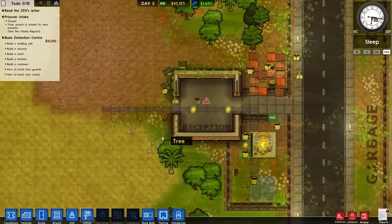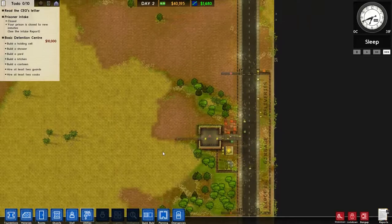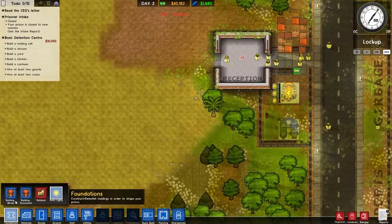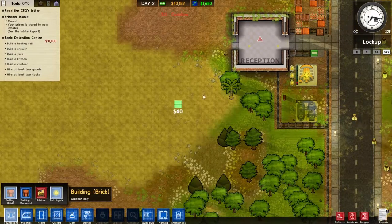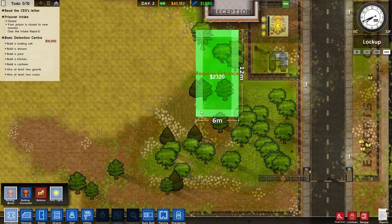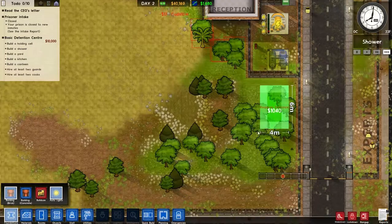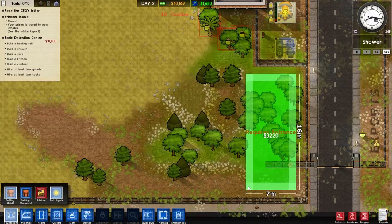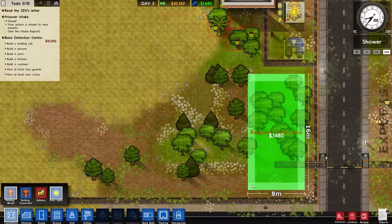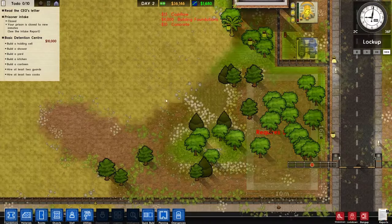So what do we need? Holding cell, yard, kitchen, and canteen. I think I'm going to keep to the idea of having a cell area down here. We could have a holding cell and then, once we get the grant, we could turn it into a dorm. So that's what we'll do there.